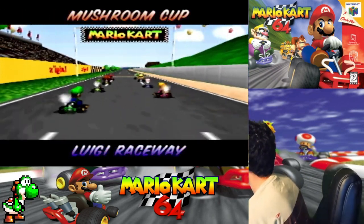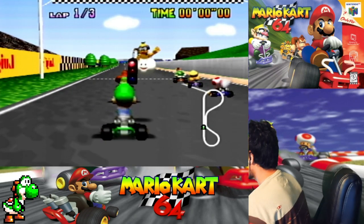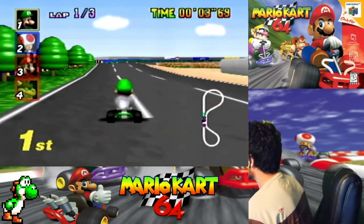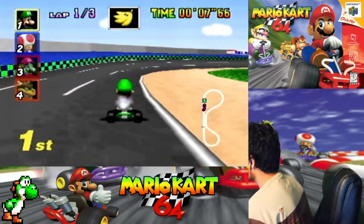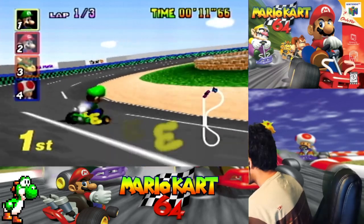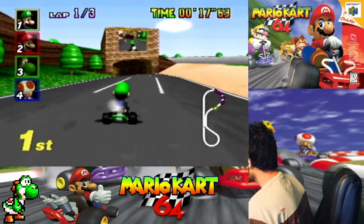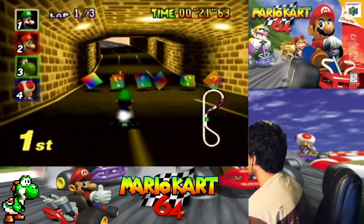Alright, Luigi Raceway — and as you can see, everything is mirrored. Yeah, this is mirror mode. Extra mode is literally mirror mode, so everything's flipped. Extra mode is actually 150cc but it's flipped.